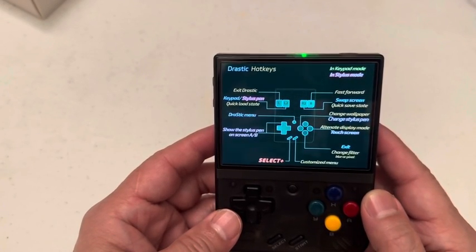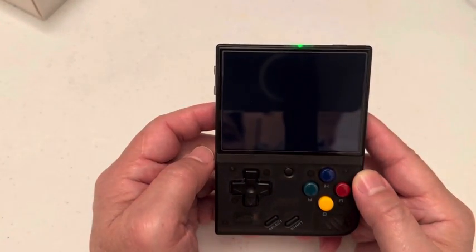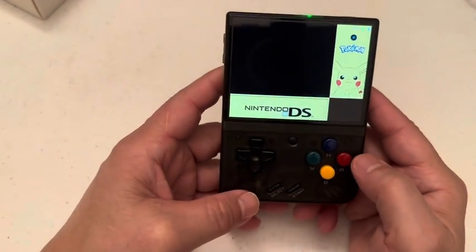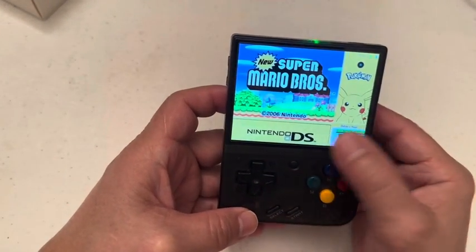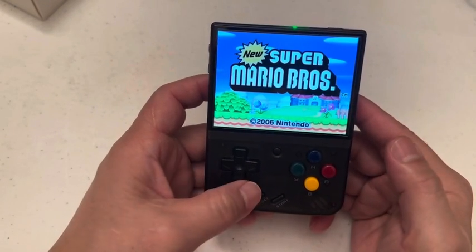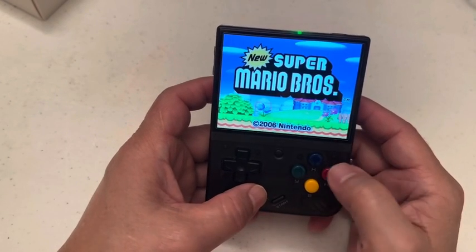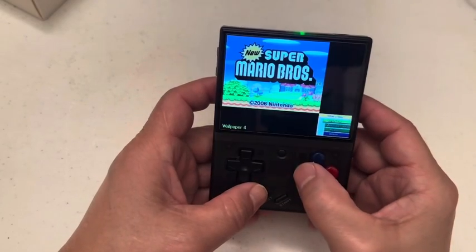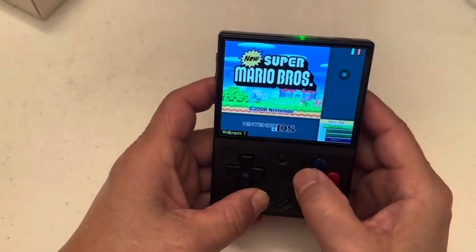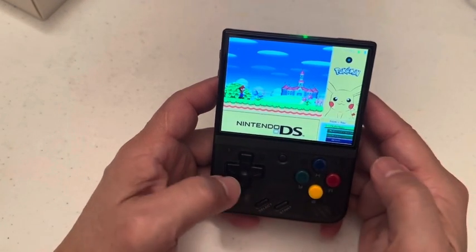I also noticed that if you want to change the screen, you could press Select and you get full screen. And if you press Select and this button, you change the background. So you get two screens and you get to see the big screen and the small screen.